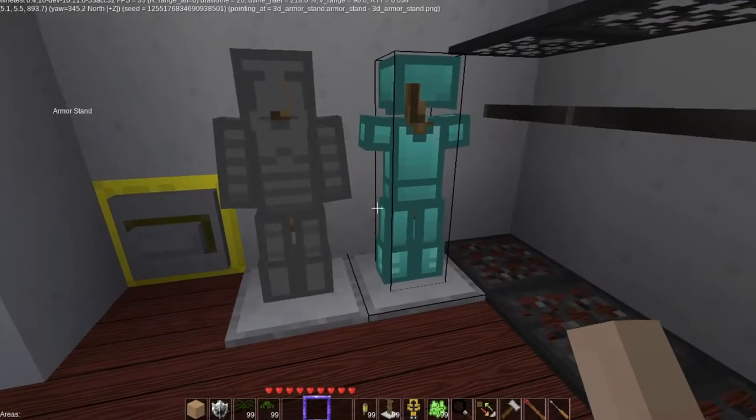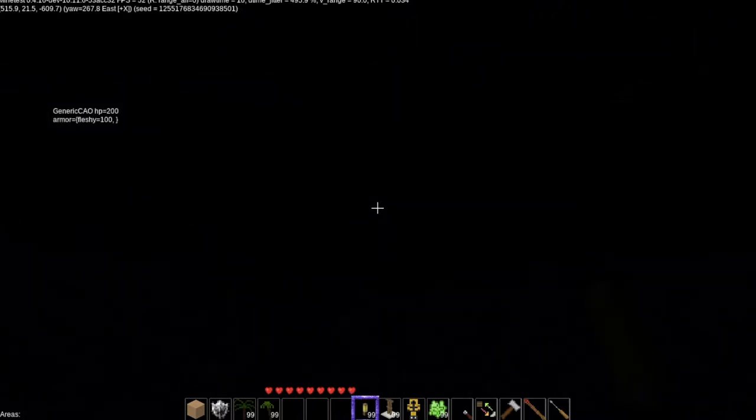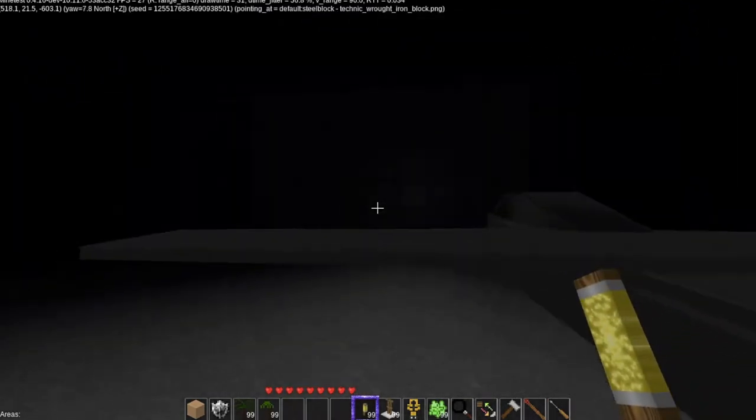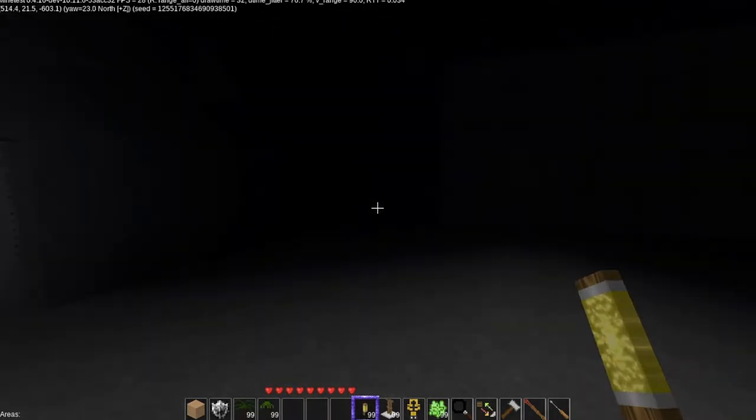Here are the armor stands with the 3D armor — we're going to set that up. We're going to go out to Darkness at the Edge of Town by Bruce Springsteen. I still can't get the flashlight to work in Technic, but I really don't care since I have this. So we're going to turn some lights on.